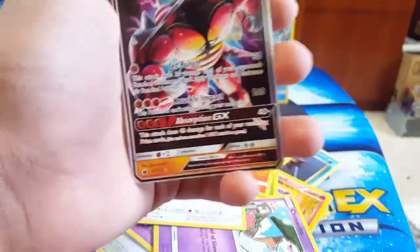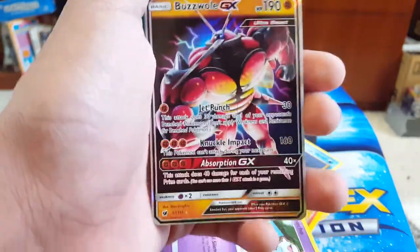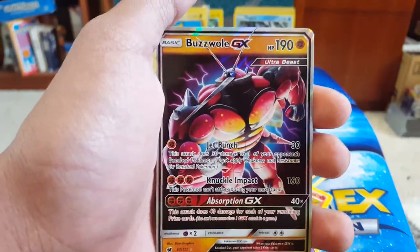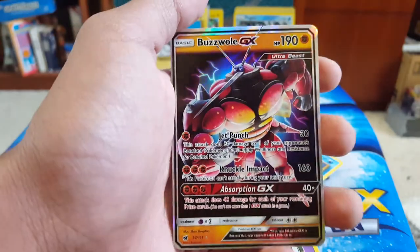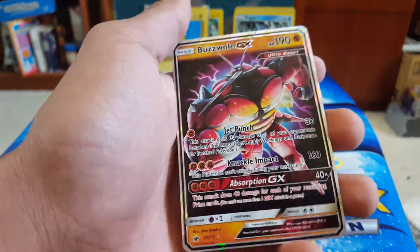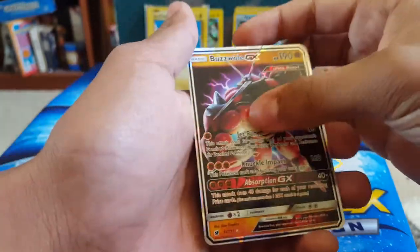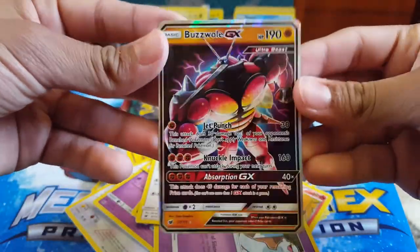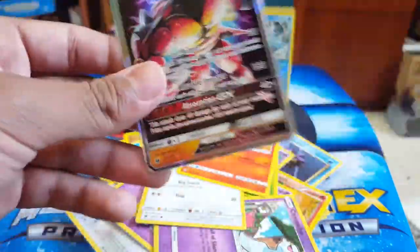This is my first ultra beast — Buzzwole GX! I'm actually so happy with this. It's supposed to be like 'swole,' you get it? This is nice — he's a fighting type. It's weird because this part is like barely a holo, you know? It's not as shiny as the other GXs, but that's definitely cool.